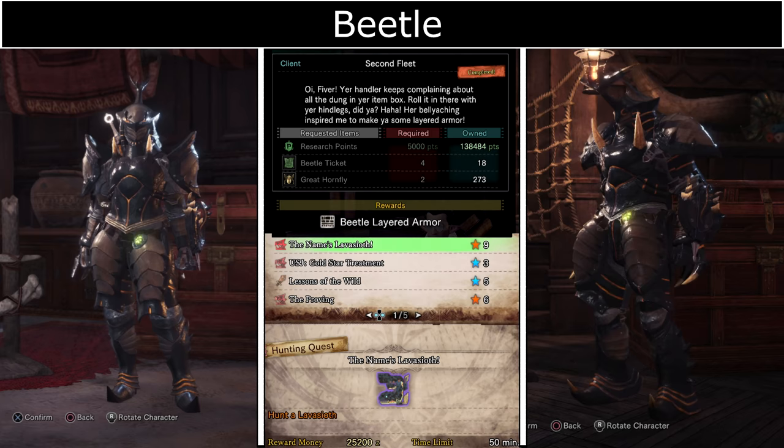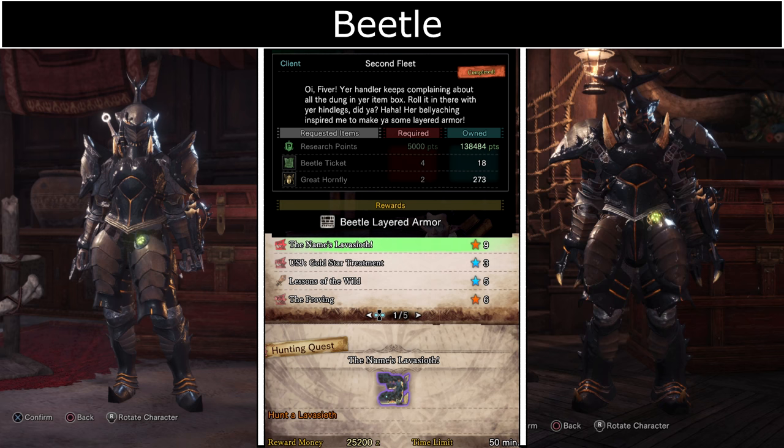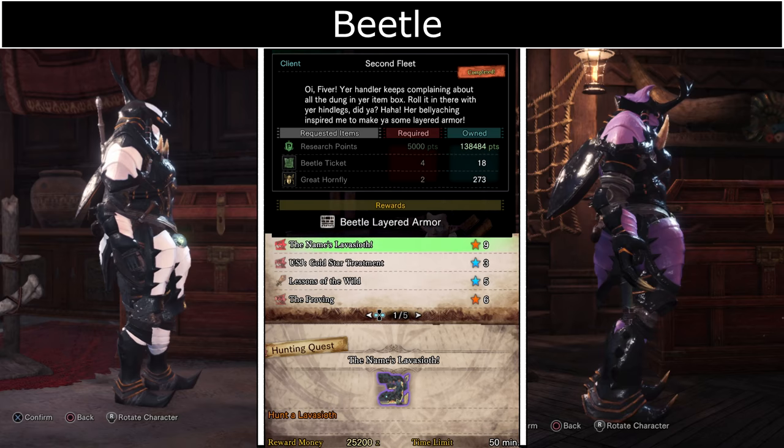Beetle Armor requires Beetle tickets which you can get from the event quest The Name's Unavoidable. It is also a great quest for dual farming. Great Hornflies can be grown by cultivating bugs or honey at the Botanical Research Centre.